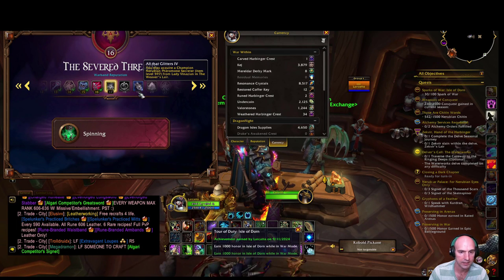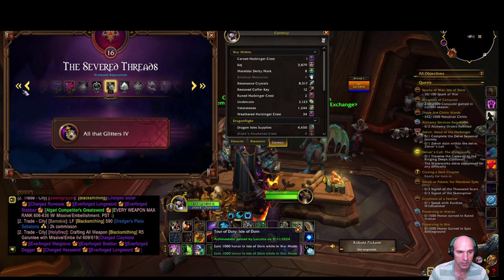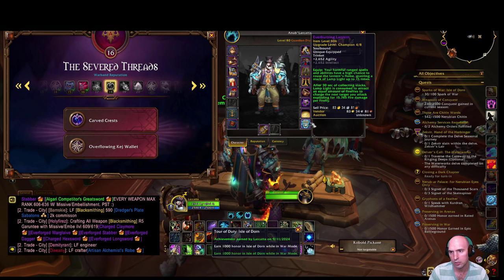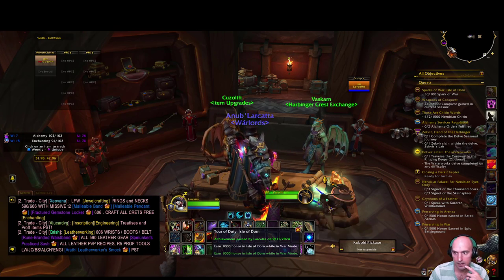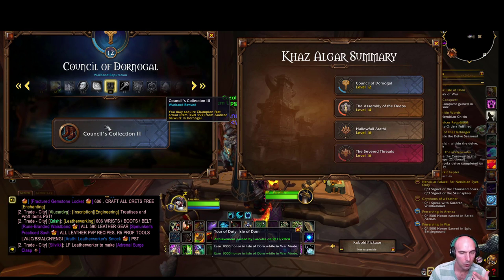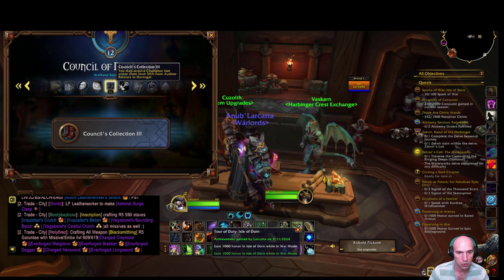Your renown is also important. At renown 19 I do get a champion trinket, which I think I already have - I should have two champion trinkets already, which I don't really need but maybe I can use. And the Assembly of the Deep at renown 16 gives boots, which again I already have with conquest, but for those with alts it's great to level up renown.